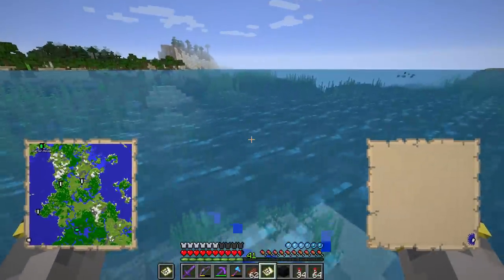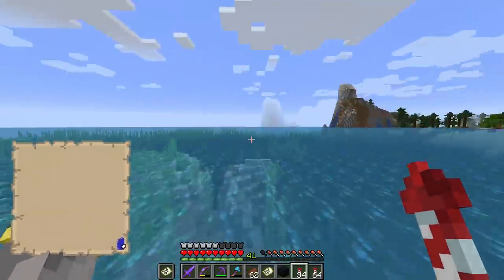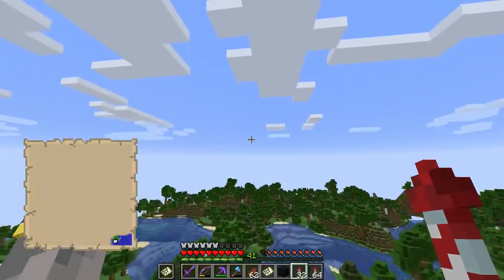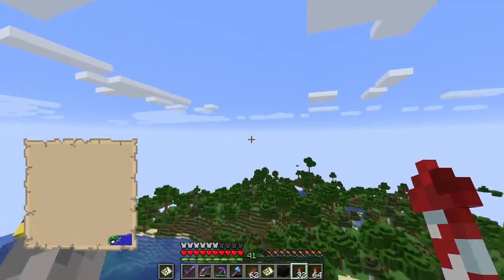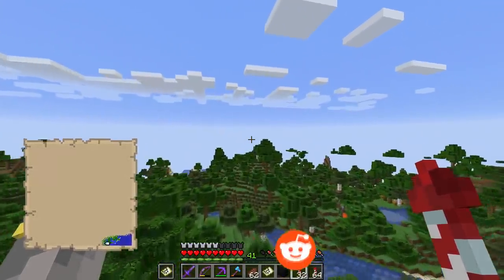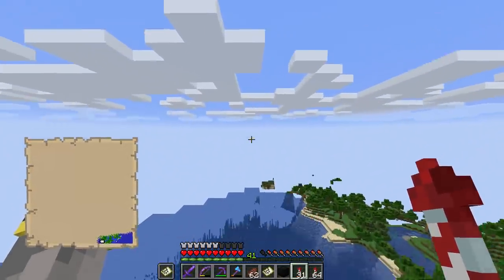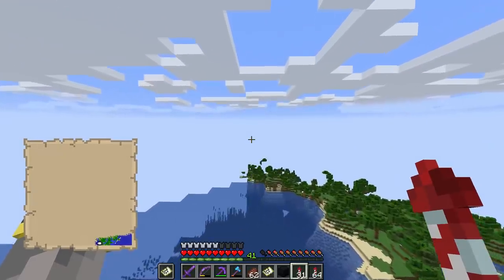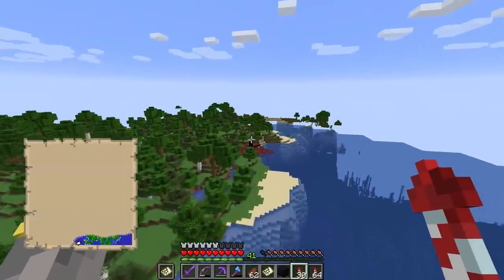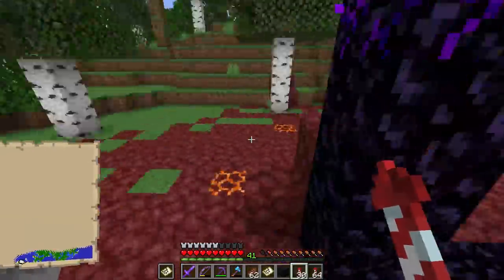Right off the bat - a forest biome. It's not quite the sunflower plains but it's promising; maybe this will lead to plains and then even better, sunflower plains. All we need is one single sunflower, then we can take it back home and bone meal it for even more yellow dye.